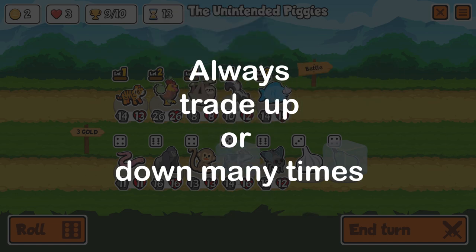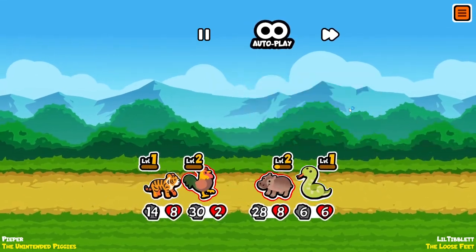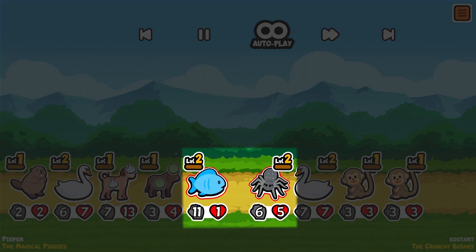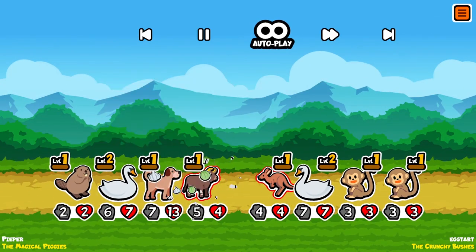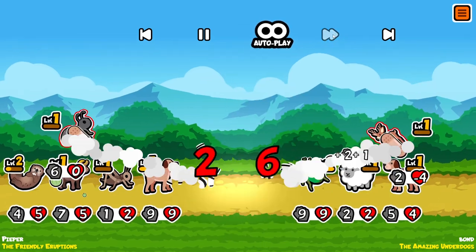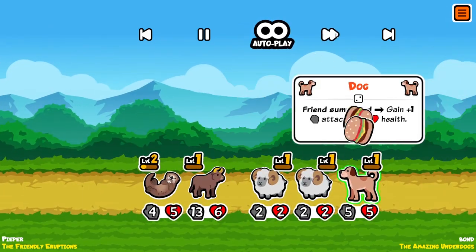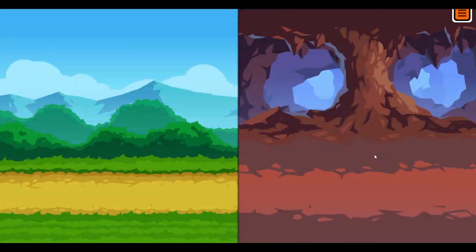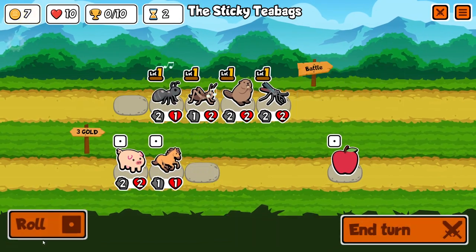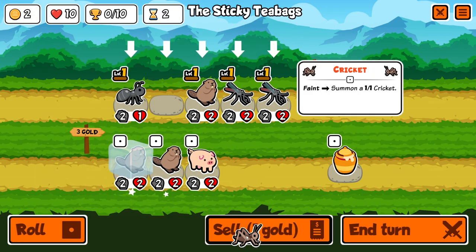Always aim to either trade up or trade down multiple times. This is why you should usually place your strongest animal in front — a unit hits just as hard regardless of whether it has 1 health or 50. So if it survives its fight against the first unit, it'll still do its full damage to the second. If you position your strongest unit in front and your opponent does not, you're likely able to clean up a few of their weaker units before putting your biggest hit into their biggest unit. Whether or not to put your strongest unit in front depends on how strong it is compared to your opponent's.